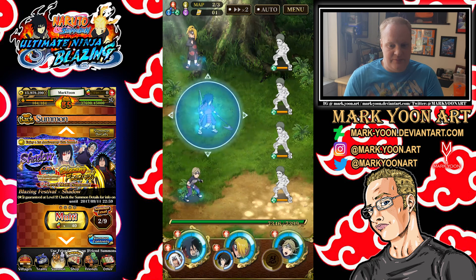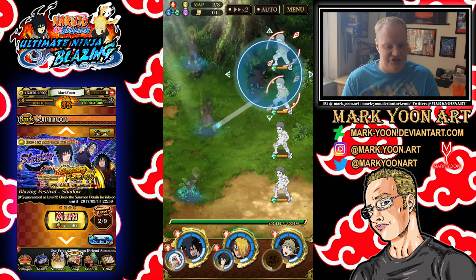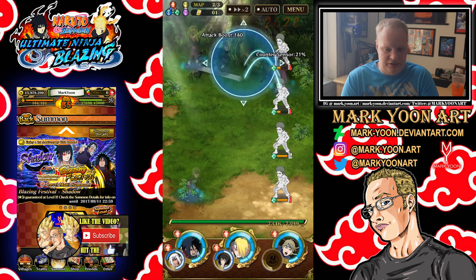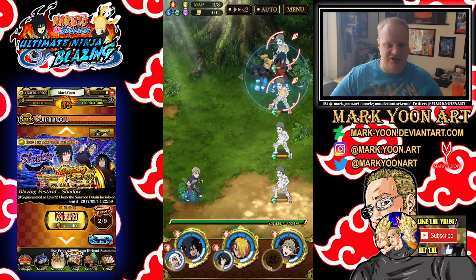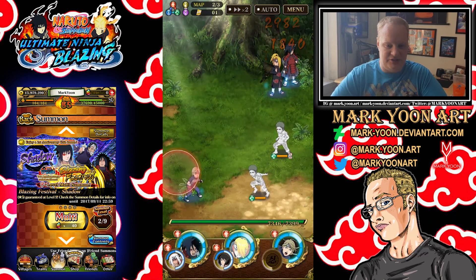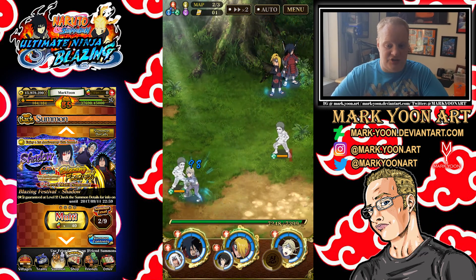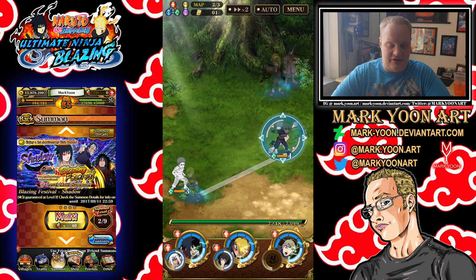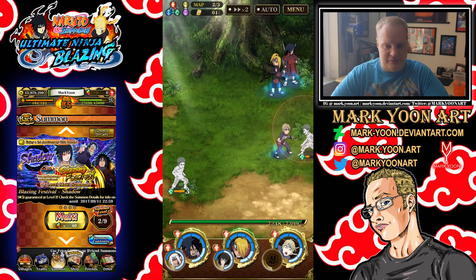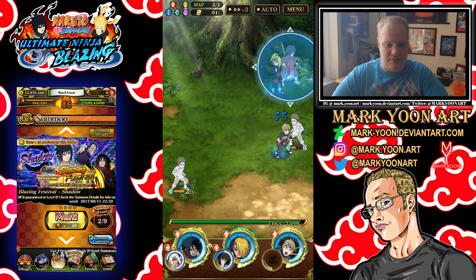I recommend bringing — I have Shizune as a healer for the heart — because Zabuza actually does super and secret techniques on your characters pretty often. So he will drain your team's health bar pretty fast, especially when he has the barrier up from Haku.